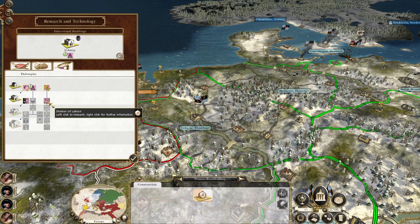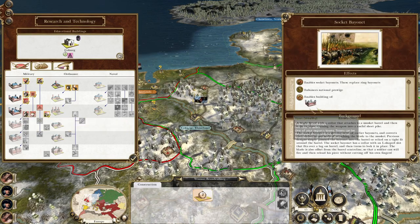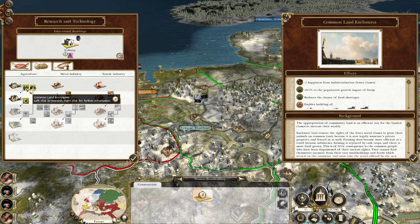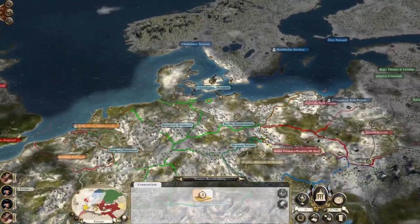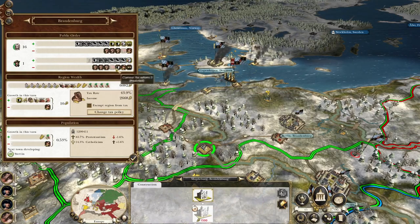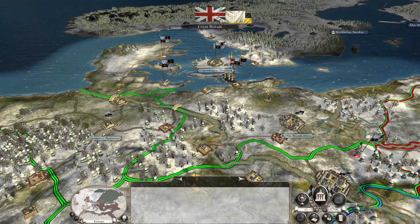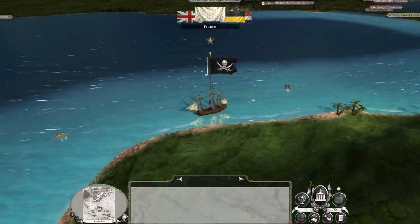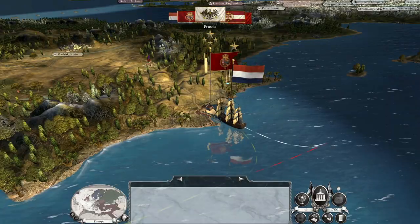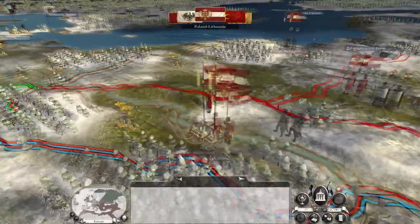One more turn to social contract, which is great. Then they might go on to socket bayonet — maybe. Probably going to go back to common land enclosures until Berlin gets their school. It's going to be a bit of a bummer having to deal with the unhappiness. But I'm hoping while the turns tick by for them to build the school, they will slowly become more comfortable with us being their dominant power.